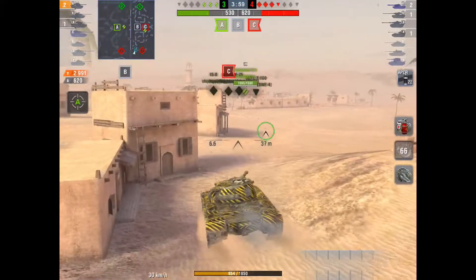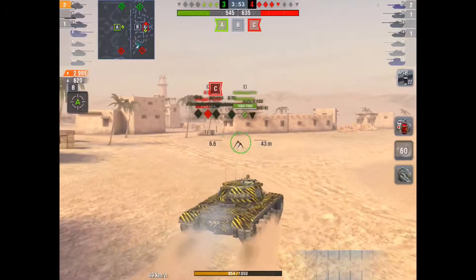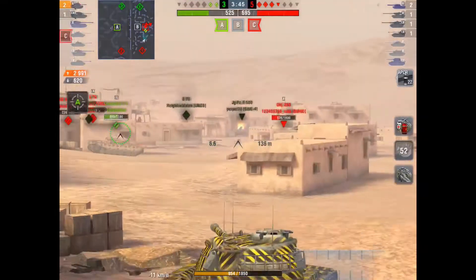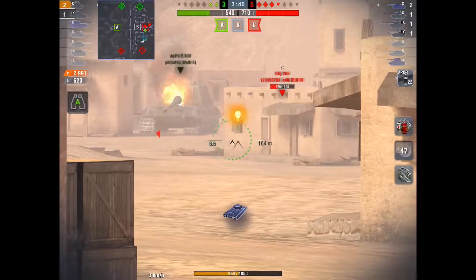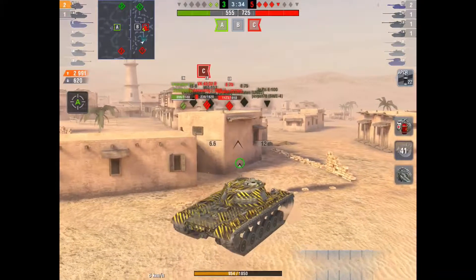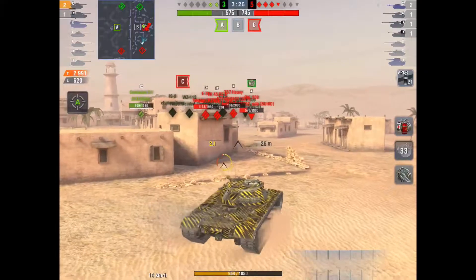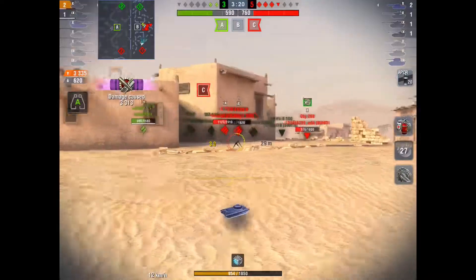The 107 has actually pushed into town to try and spot as well — he's still got full hit points. He's going to make a trade on the E75; he gets a shot, but takes a massive shot from the 268. So I'm going to try and come in and support him. He's behind a building and I'm going to cover him. The 268 peeks and we put shots into him, but I do get spotted. They know where I am now. The E75 is going to try and use his hit points. I put a shot into the T57, turning him into a one-shot.